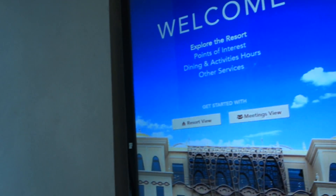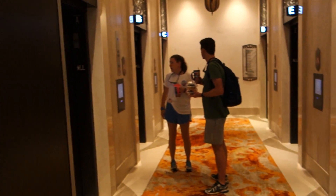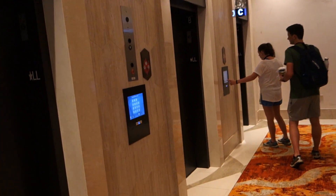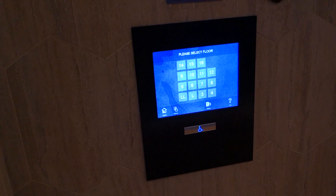These are the elevators at the brand new tower — I don't know the name of it — here at the Coronado Springs Resort in Lake Buena Vista. Look at this. Look what kind of elevators we have. We have Otis Compass Plus.